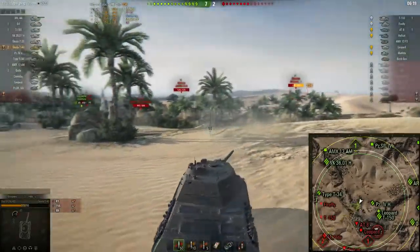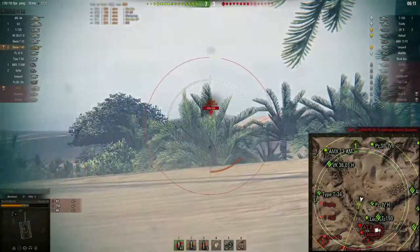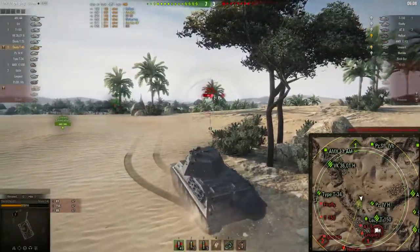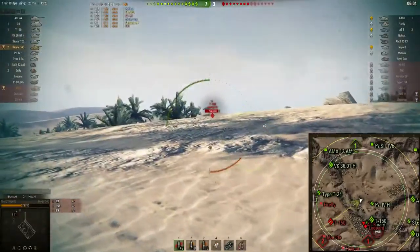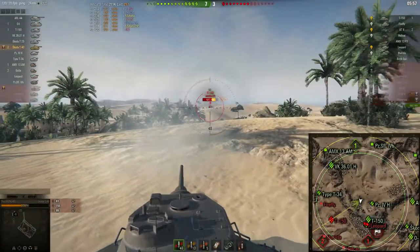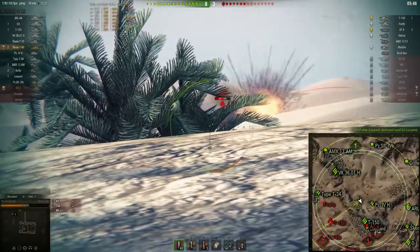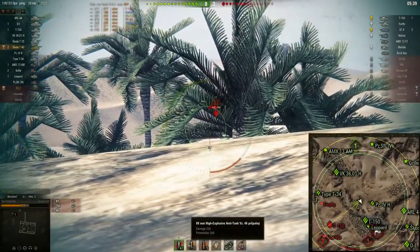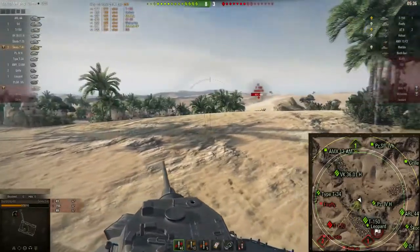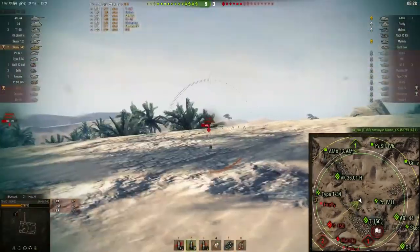Now that the penetration got buffed, it gives you that little bit of extra flexibility to penetrate enemy tanks from the front more easily. As for premium ammo — this Skoda T40 gets HEAT rounds. I would have loved APCR rounds, but you can't have it all. The HEAT rounds give 200 millimeters of penetration, which is more than enough to contest tier 8 tanks that you can meet in the Skoda T40.